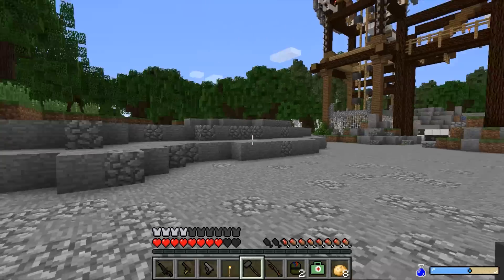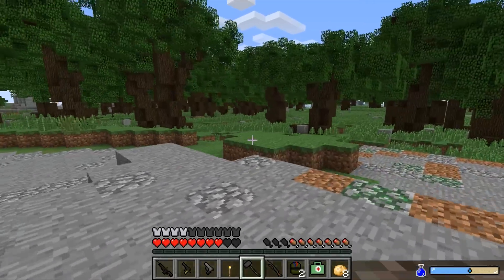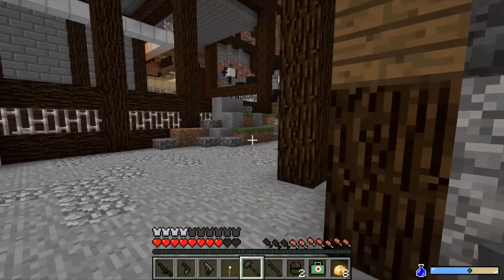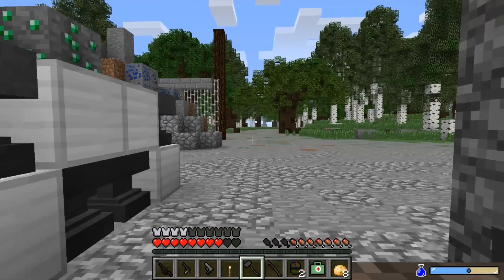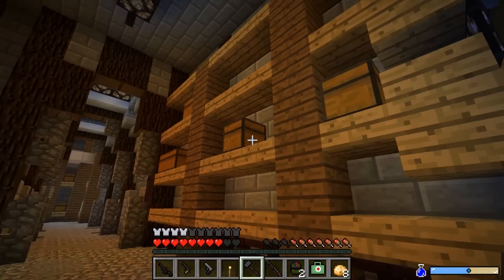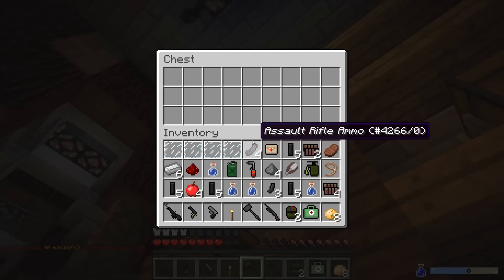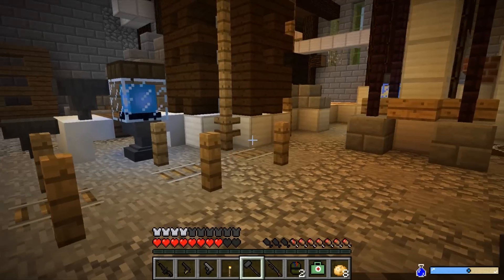So this is where the first care package was. I don't know what it looks like — I think it just looks like a crate. And I think that the helicopter drivers deliver it. So it might not have been precisely right in the city. Dude, this place is sweet.